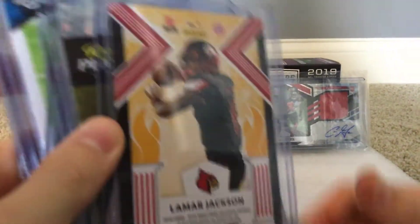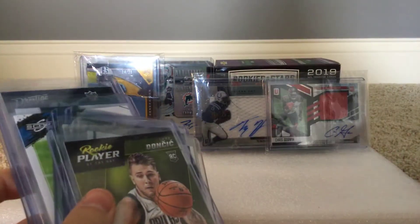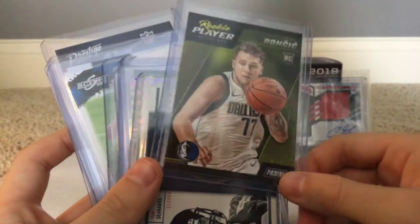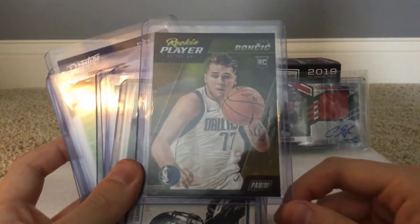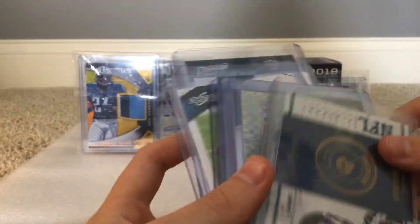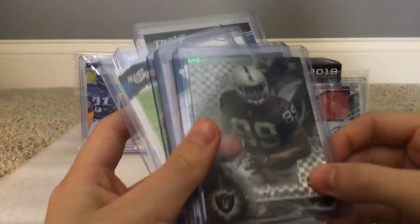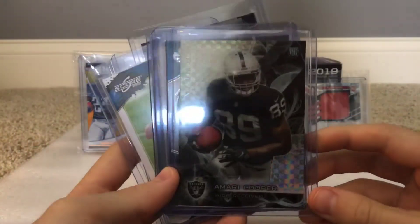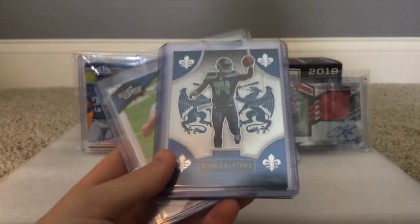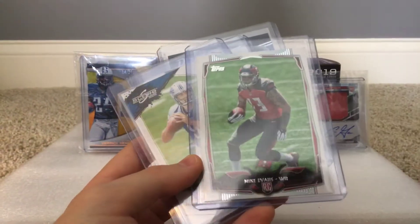Kyler Murray rookie card, Alvin Kamara rookie card, Derrick Henry base, and a Lamar Jackson rookie card — that card's going for around $30 right now, which I thought was pretty cool. I also have a Luka Doncic rookie card; I do collect some basketball but haven't opened any in a while. Then a Russell Wilson rookie card from Prestige, Amari Cooper X-Fractor rookie card, DK Metcalf Crusade, and Jimmy Garoppolo rookie.